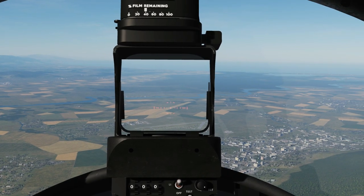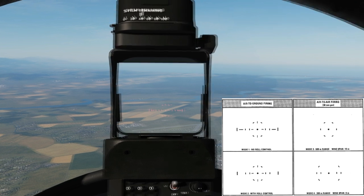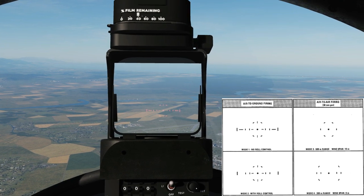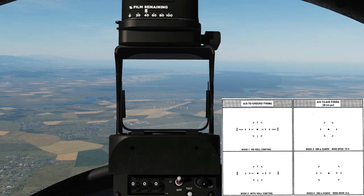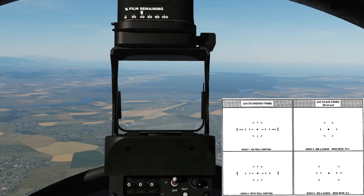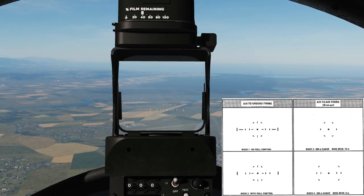If we change the reticle — this is reticle one. This is for air-to-ground use and it is non-roll stabilised, so it's caged to the aircraft. This is reticle two, which is roll stabilised. In terms of roll it's no longer caged to the aircraft, which can be useful for situational awareness and aiming.